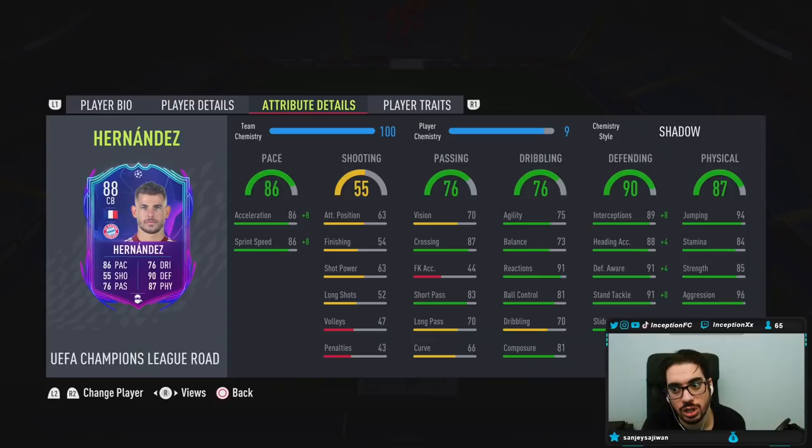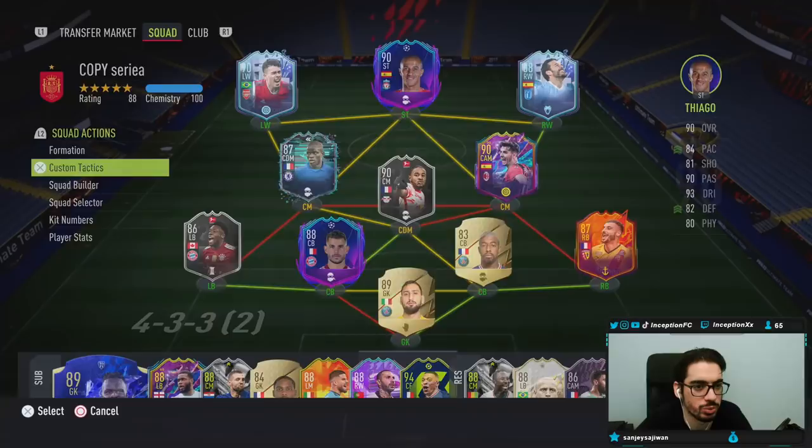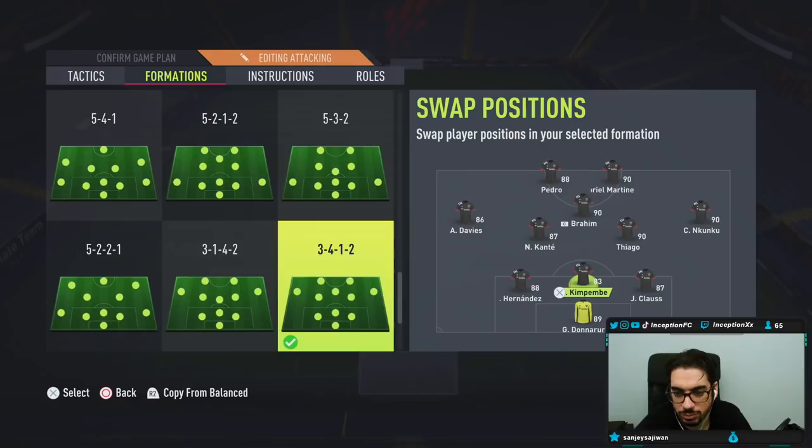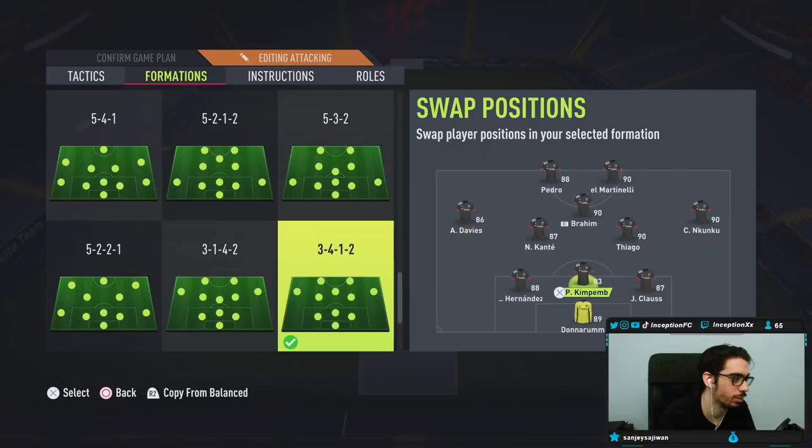He looks really good. I would say he's probably going to feel more physical oriented. We'll see how he performs in game. We are going to be using the three at the back formation as we normally do, playing him in the center back position. We could probably play him as a left center back and put Kempembe through the middle, but for the sake of the review, we want to get some defensive things out of the card — mainly seeing what his regular tackle is like. Slide tackles aren't a huge deal; it's mainly about doing the right challenges at the right time.